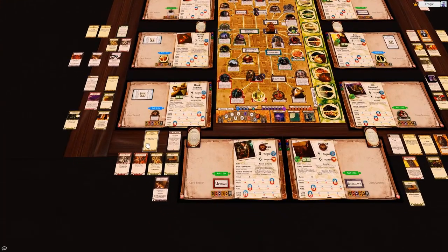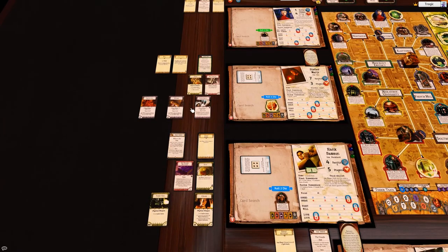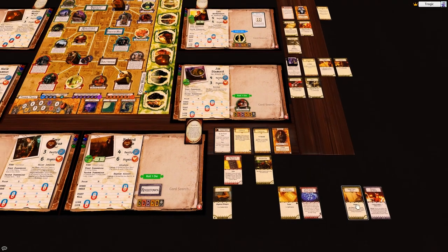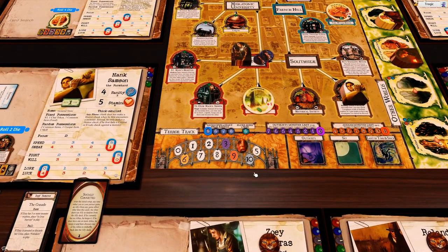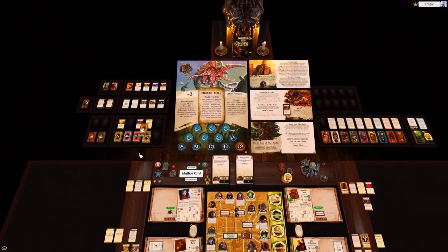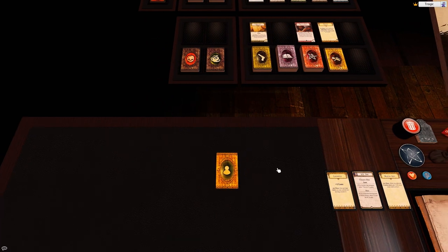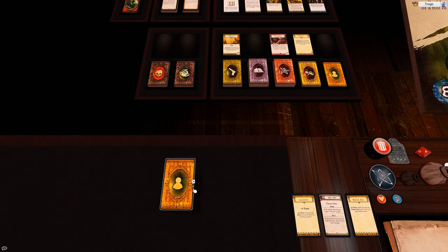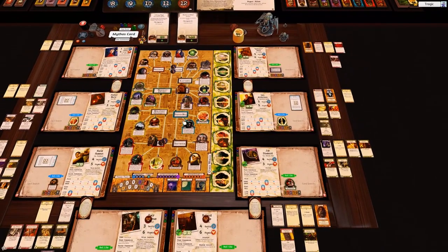I forgot to pick up the mineralogical report and give that to this fellow - I'll just do that now. Actually, there's something here - director's diary: discard this card when the terror level increases to reduce the amount by which it increases by one. So I'll discard that now, pushing our terror level back one, which means we'll take one of these allies back. We've still got one ally we can possibly grab.